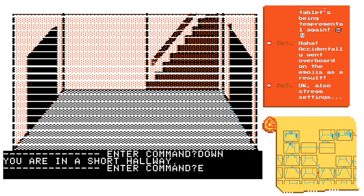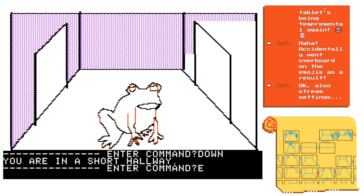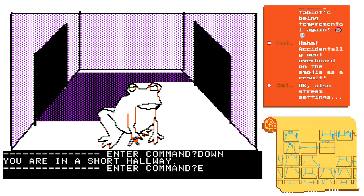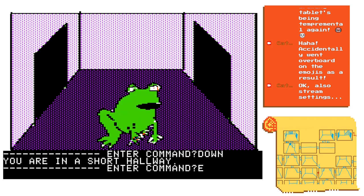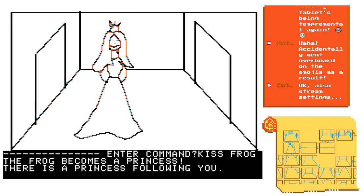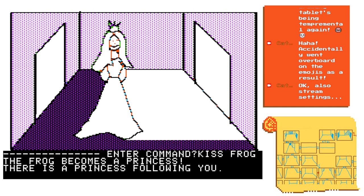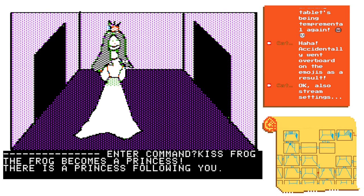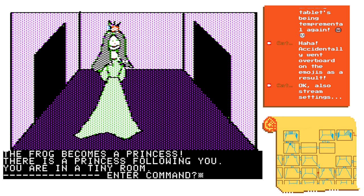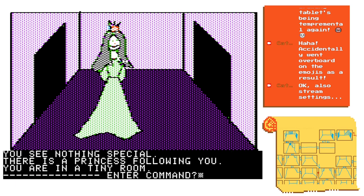This game has just become incredibly surreal. I don't know exactly what happens next, but I know I was on the right track - we do have to kiss the frog. The frog becomes a princess. There is a princess following you. That's a lovely gingham dress. 'You see nothing special about the princess' - oh for goodness sake.